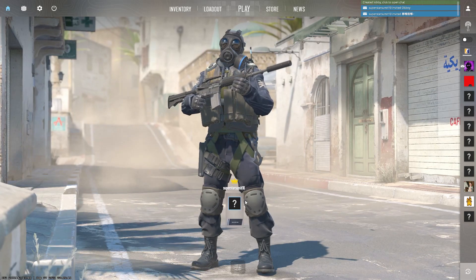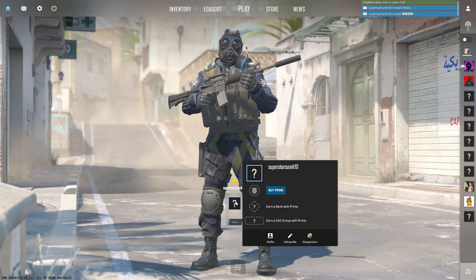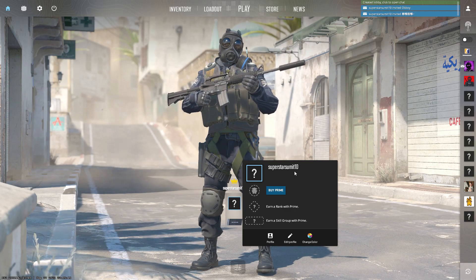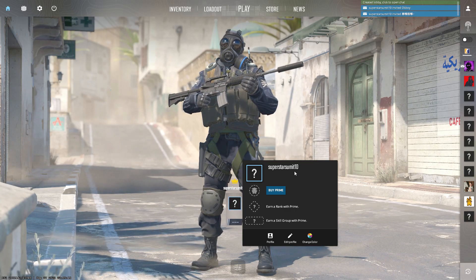Another very important thing is your ID — how can you add your friends using your ID? Currently, 'Superstar Sumit 10' is my ID. If you want to play with me, you can simply add me.